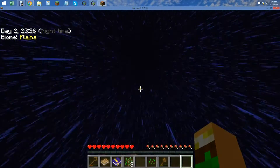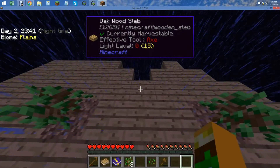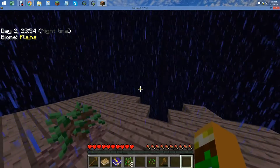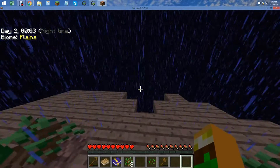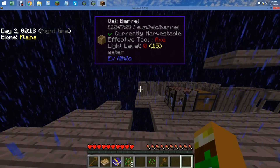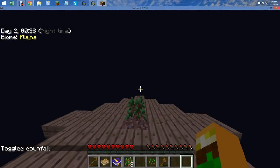We only have 30 seconds to go and the rain shall clear — we'll do three days in this world. I don't think this works when it's raining. Watch the sun just pop up. Can I just toggle downfall the rain? I gave up — I just did toggle downfall.